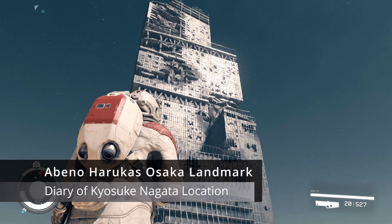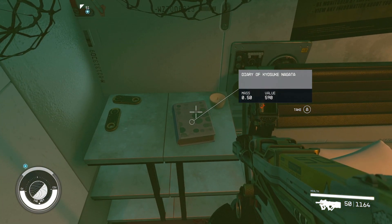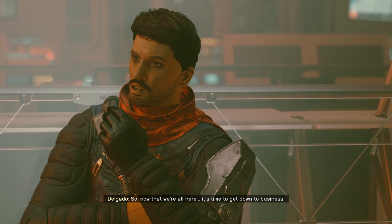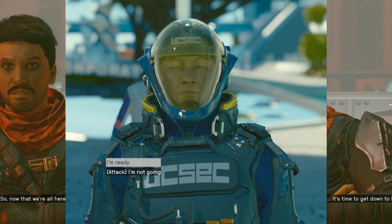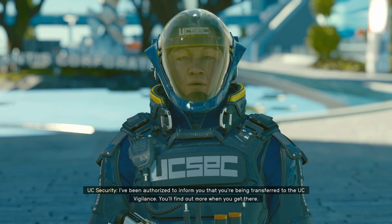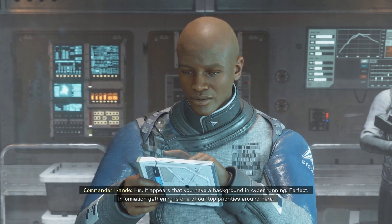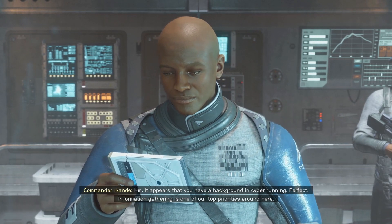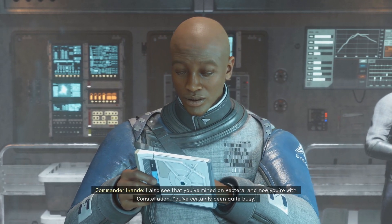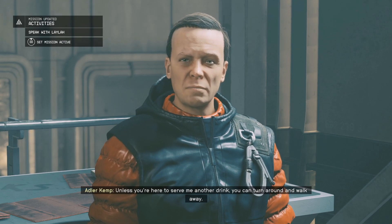The next location is the Abeno Harukas Tower in Osaka. Finding this will involve locating the Diary of Kiyosuke Nagata, which can only be secured once you've successfully joined the Crimson Fleet. Joining the Crimson Fleet isn't as simple as just walking up and asking — you'll first need to get yourself arrested in UC territory. A simple way is by pickpocketing someone in the line of sight of UC Guards. Once they catch you, they'll bring you aboard the ship Vigilant, a United Colony ship in orbit outside of Mars. You'll be interrogated by Commander Akande, who will persuade you to go undercover for the United Colonies and secure a way of joining the Crimson Fleet, starting the quest Deep Cover. This quest involves roughly three to four stages before even reaching the Crimson Fleet HQ and successfully joining them.